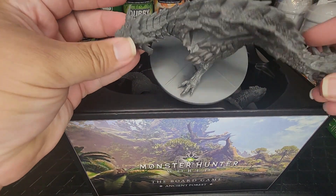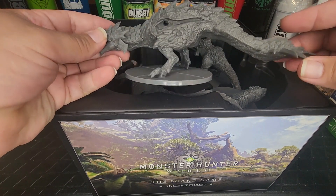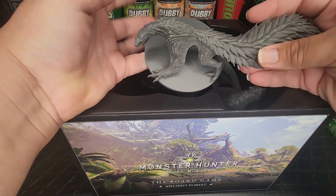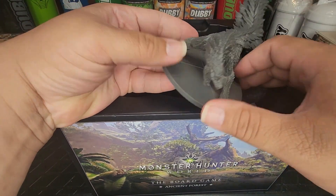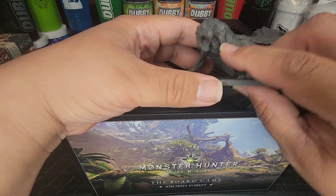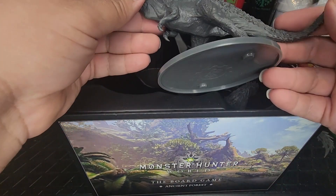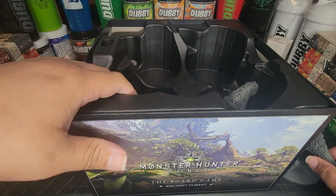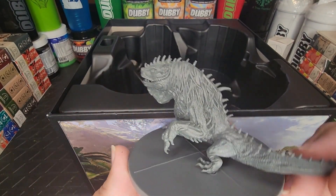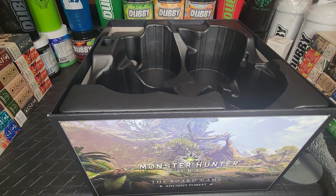Here's the body for the Rathalos — look at that detail! I'm going to have so much fun just painting these. And it's the Tobi-Kadachi — that is absolutely amazing! We've also got the Anjanath. And if it isn't my favorite punching bag — that is wicked, I love that. I'm going to have so much fun painting all of these miniatures.